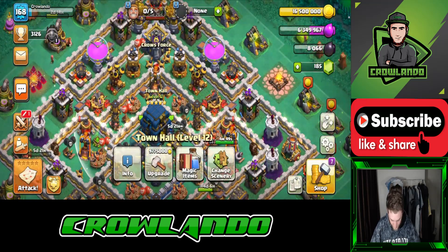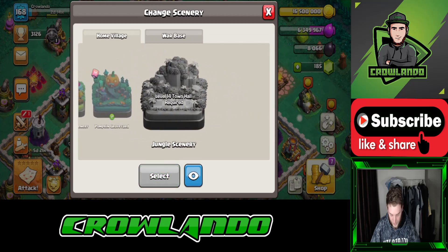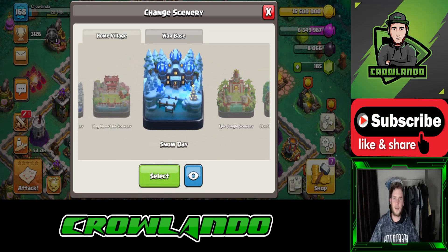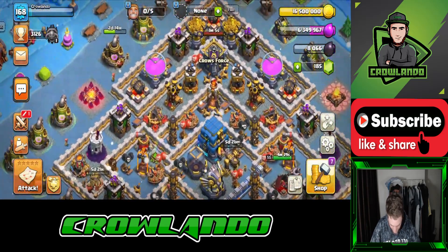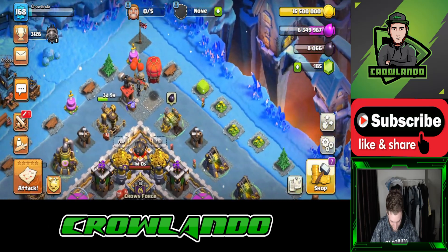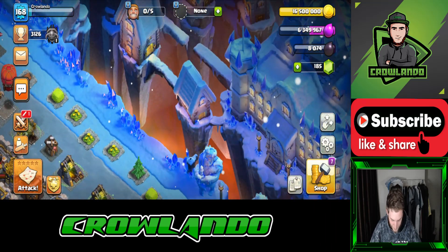Let's check out the Snow Day scenery. I've got all of them apart from the Jungle scenery because I have to be a Town Hall 14. Let's go ahead and select this. It's more blue than you'd expect — it's got this grid zone. The snow is very bright but it's dark and bright blue rather than white, which probably looks better to be fair.